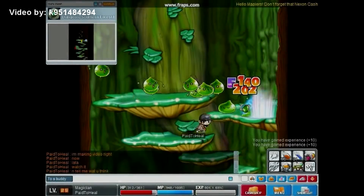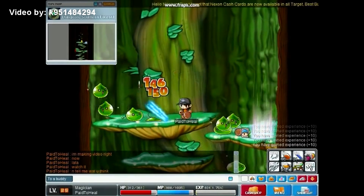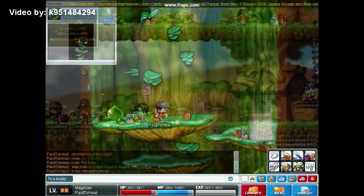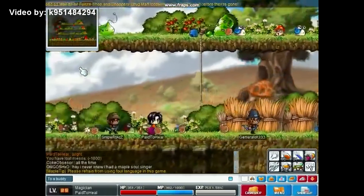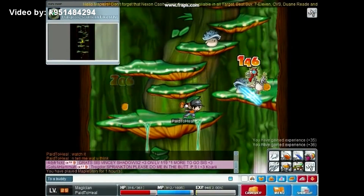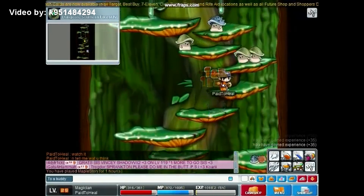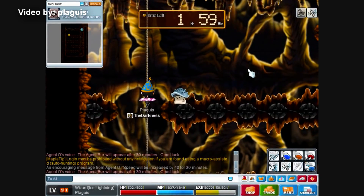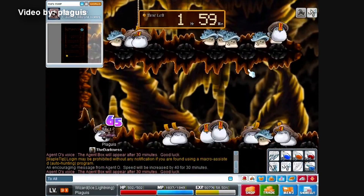The first skill I'd like to touch on has been missing for a couple of years already. This first job skill was the signature skill for all magicians around the Maple World — it was called Magic Claw. Energy Bolt, which is now your main first job attacking skill, was usually not maxed at all. You would only put one point in it to unlock Magic Claw and then ignore it. Magic Claw could hit through terrain while Energy Bolt would stop as soon as it hit a wall, and it would hit monsters twice.